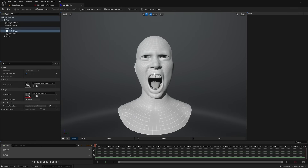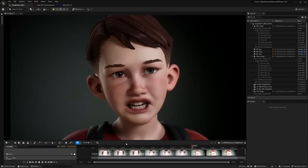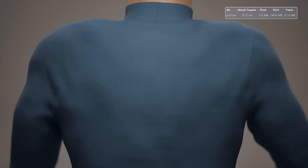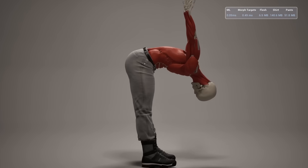It takes the video and depth data and creates a 3D replica of our face to map our facial movements onto. We can take this motion and apply it to other metahumans. Another feature not possible without neural networks is the machine learning deformer. Some of the hardest simulations we can render are muscle simulations.